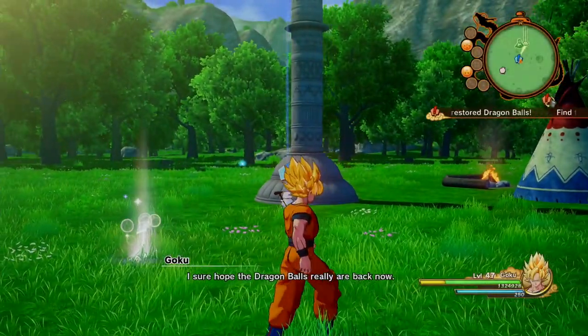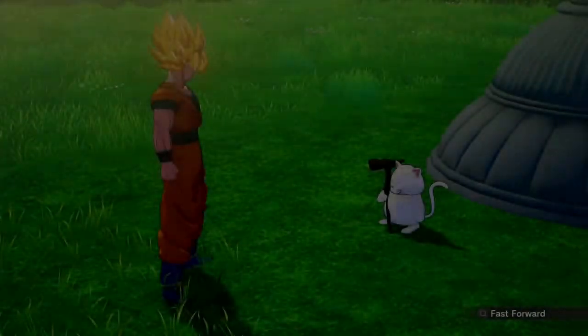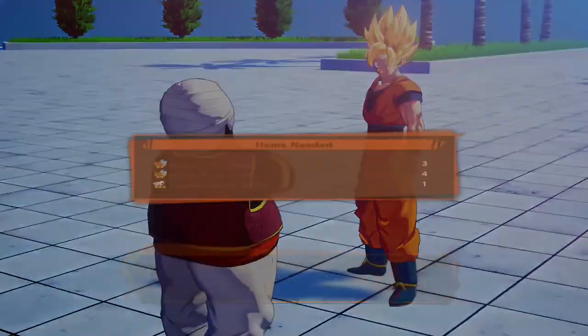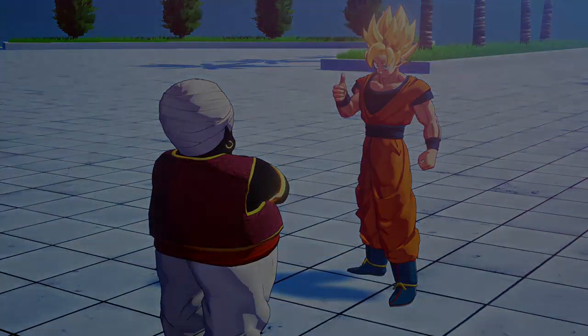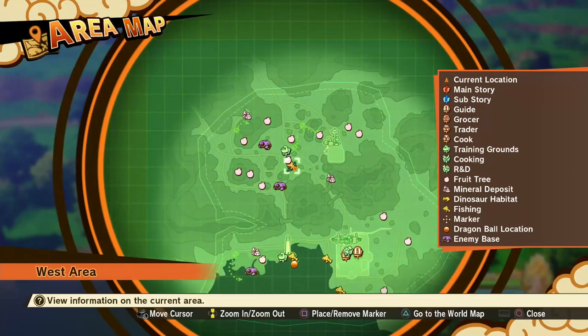Hey guys, welcome back to a brand new video. In today's Dragon Ball Z Kakarot video guide, we're going to be showing you how to complete the side quest 'Animal Flying Accident.' In this quest, you're going to have to collect three different things: high quality herbs, meaty river snail, and golden gazelle antler. Two of the three are pretty simple, but we're going to be showing you how to get all three of them.